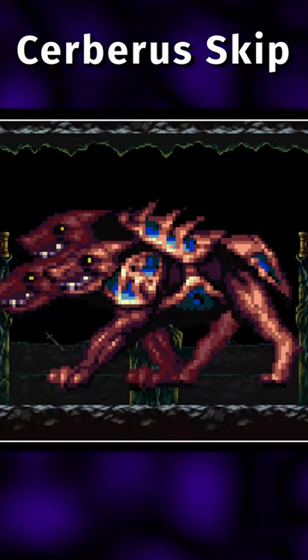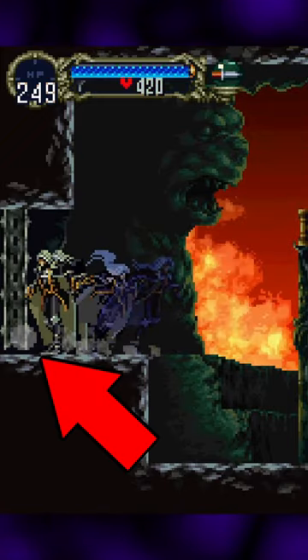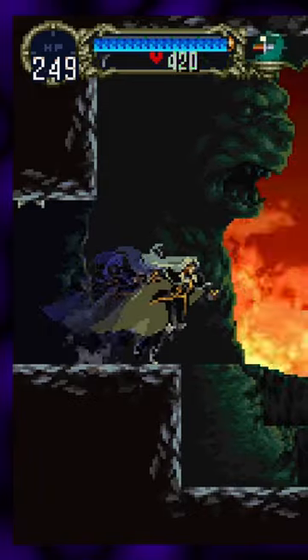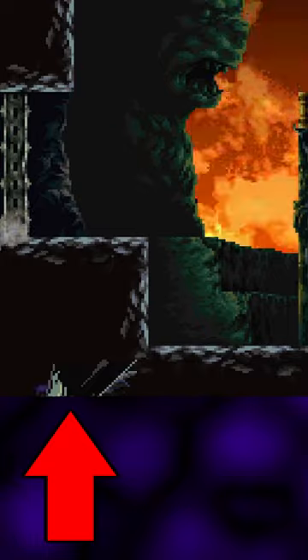This glitch is really complicated, but I'll do my best to try and explain it here. After walking a little bit into the room, you activate the boss doors that come down from the ceiling. But these boss doors work very differently from any other set of boss doors in the game, and they can actually push you through the floor if you stand in the right spot.